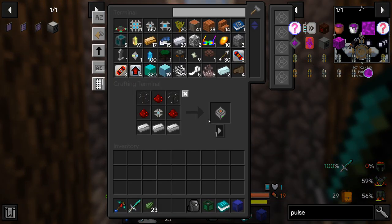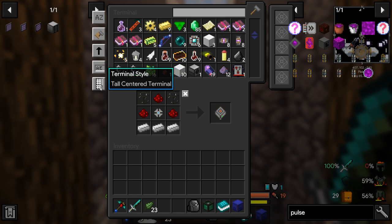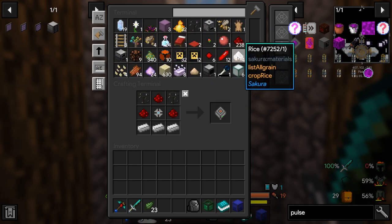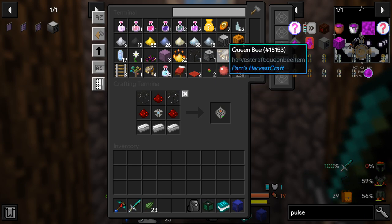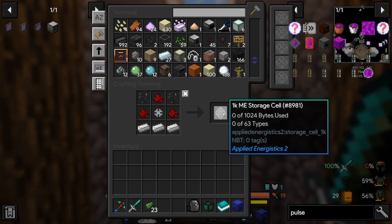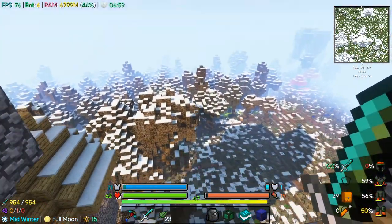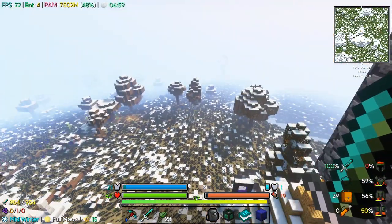We've got all our stuff in here — definitely some junk like I don't know if I need these queen bees or this coarse ground stone, but we should have enough storage that it shouldn't be too much of a problem. Everything's looking good. It's also midwinter so there's snow everywhere, looking forward to spring.